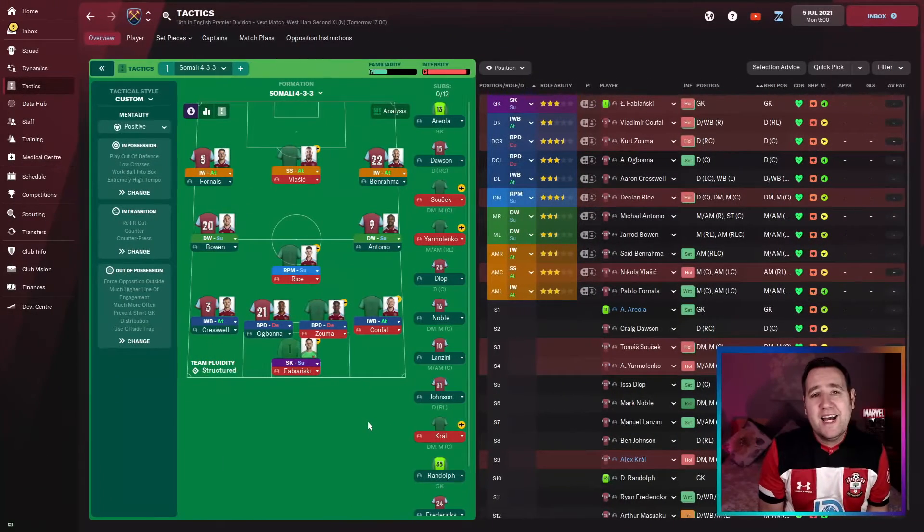Now let's check out West Ham. Their best 11 without restrictions — and the first thing that jumps out is Antonio playing defensive winger support on the right. Very interesting indeed.